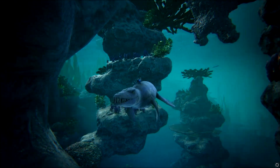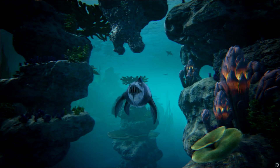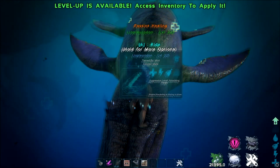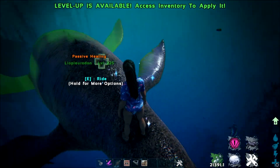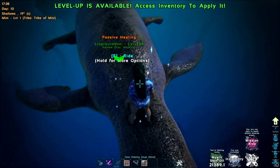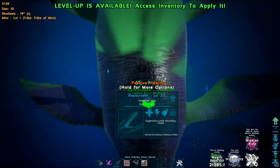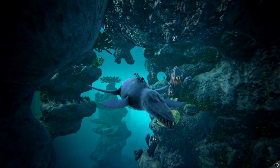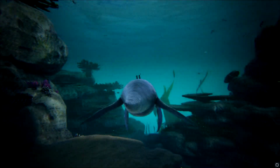Its mobility has also greatly increased with the ability to backpedal and strafe left and right. The new Liopleurodon can provide tribe mates with an oxygen buff which lowers their oxygen consumption, water vision, and swim speed, but also has a Daeodon-like passive healing ability that can be utilized for underwater encounters. You'll find this new treasure can be tamed by the traditional KO method and prefers superior kibble.